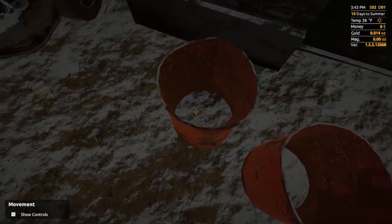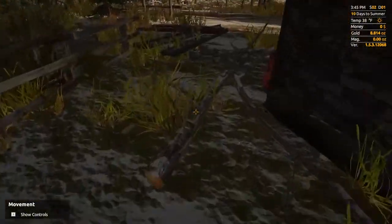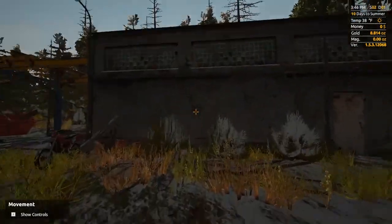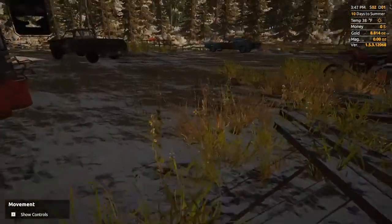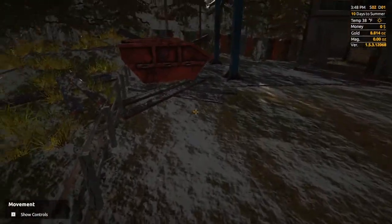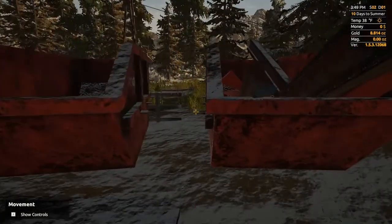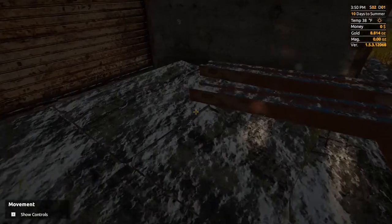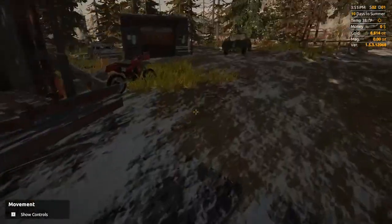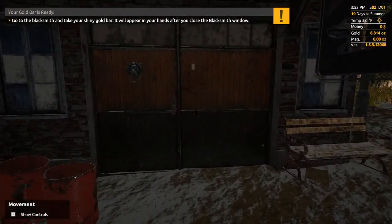I'm not sure if the customer is supposed to be me. Are there any more pages? There's one more left in the section of the journal for the blacksmith, but where the hell would it be? It's not back there, not by his car, not by this dumpster, and not way in by the garage door either. Where the hell is it? There we go — 'Go to the blacksmith and take your shiny gold bar. It'll appear in your hands after you close the blacksmith window.'